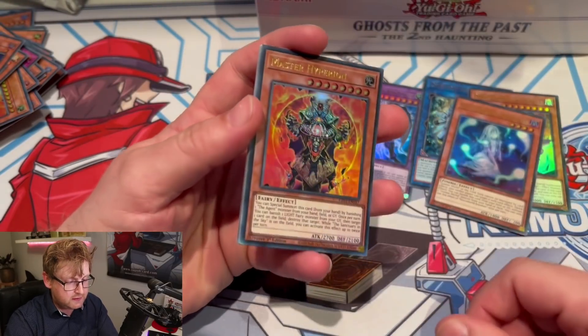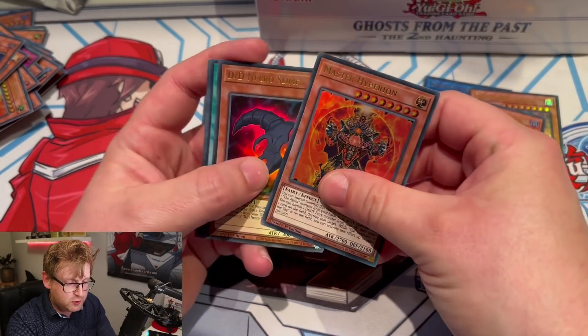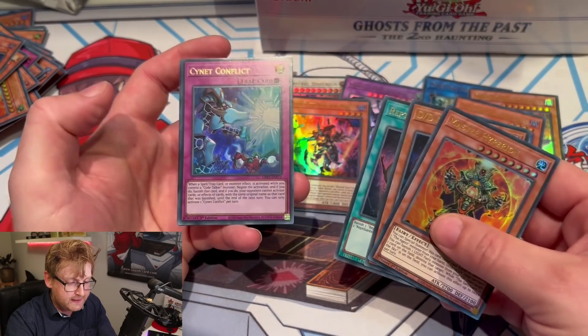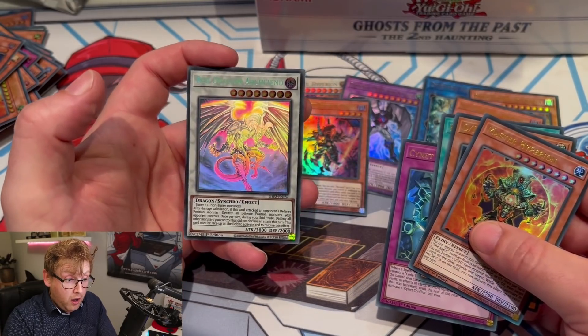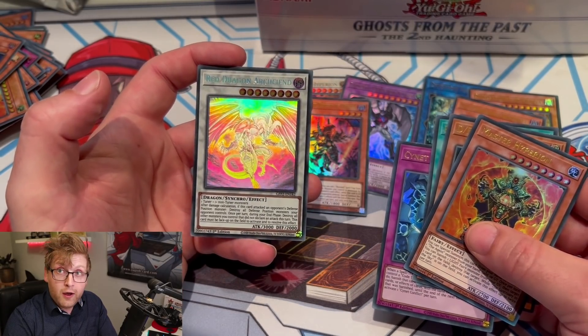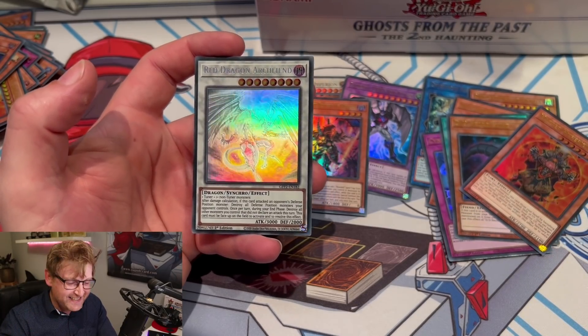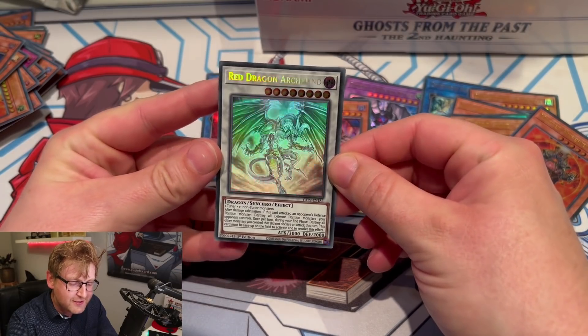Another Hyperion — nice. Necro Slime. Showing off all the DDD cards. Sign at Conflict. And — we got one! Red Dragon Archfiend — ghost rare!